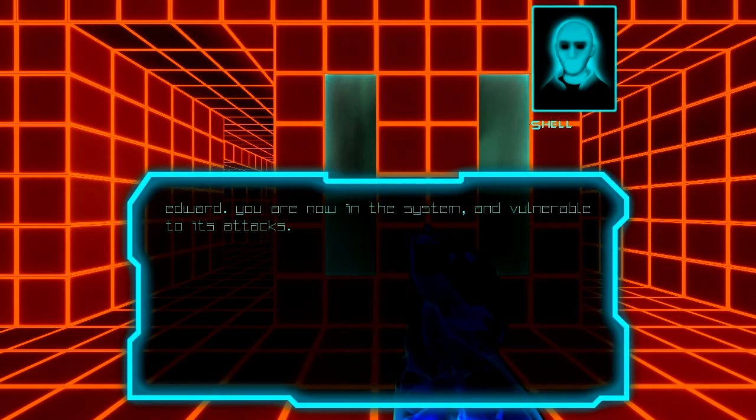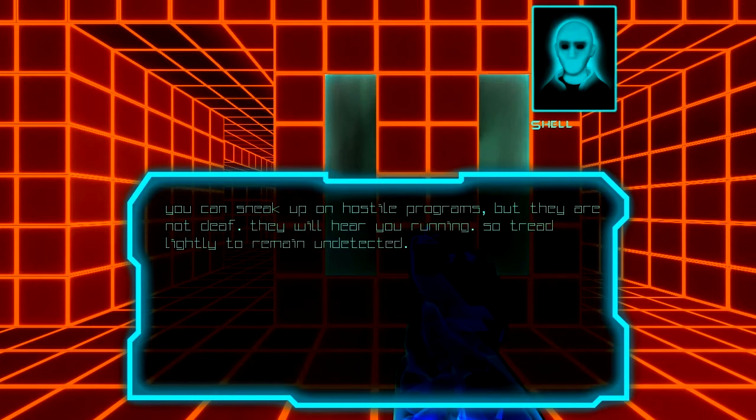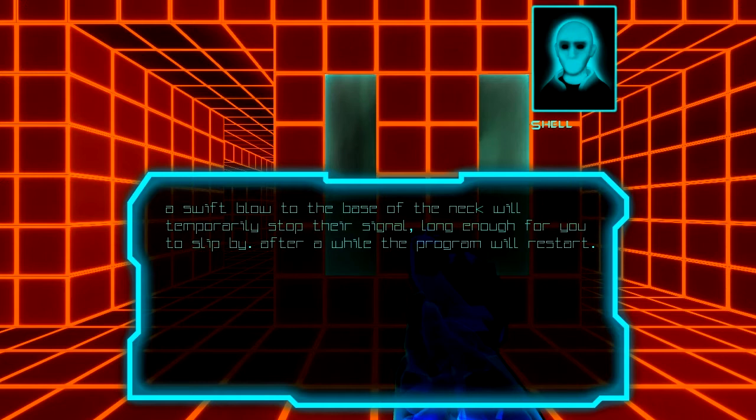From what I understand, this is a kind of stealth action game in the vein of, say, Perfect Dark. And it's got a very striking visual aesthetic, as you'll see. Edward, you are now in the system and vulnerable to its attacks. I have detected multiple hostile security programs running in the sectors ahead — caution is advised. Well, thank you very much, Shell. You can sneak up on hostile programs, but they are not dead. They will hear you running, so tread lightly to remain undetected. A swift blow to the base of the neck will temporarily stop their signal, long enough for you to slip by. After a while, the program will restart.